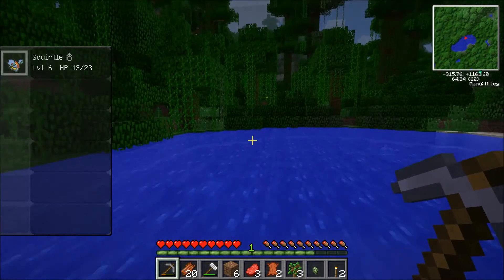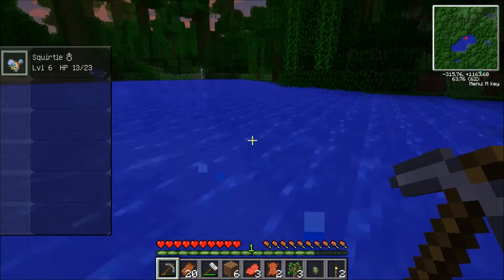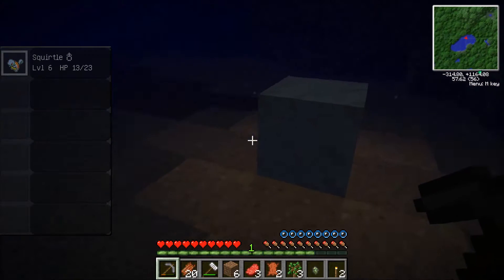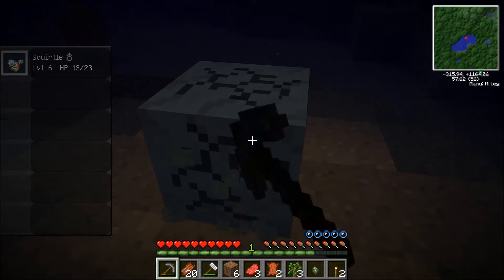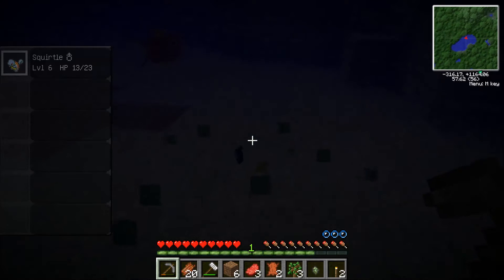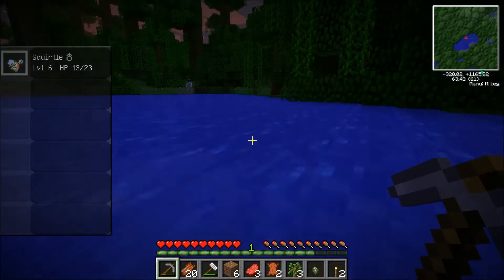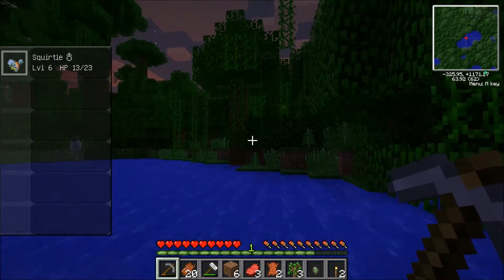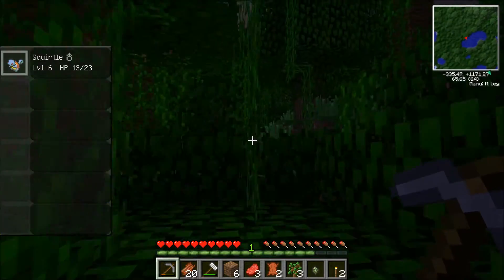Stopping for one moment — I jumped down into this water and this little thing looks like it's glowing. I'm going to try to mine it and see what happens. Yes, that's what I thought — I believe that is a Waterstone shard. That will do the same as the leafstone, except for water Pokemon. Excellent.